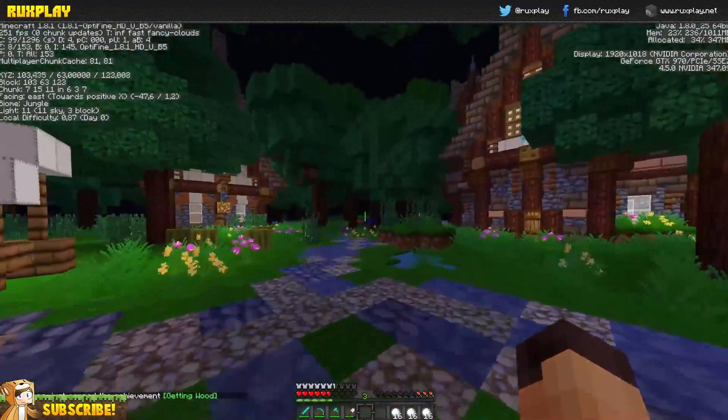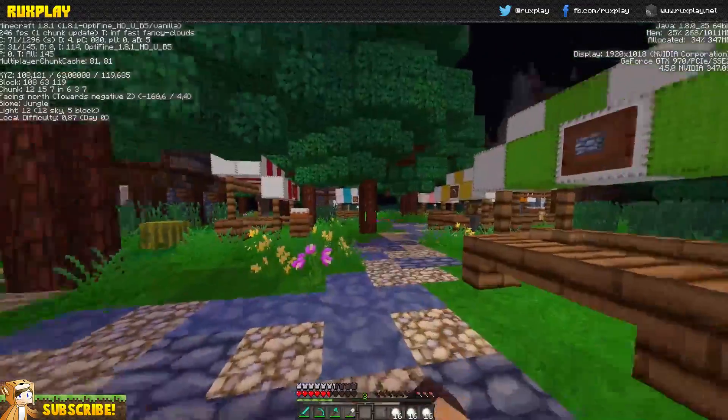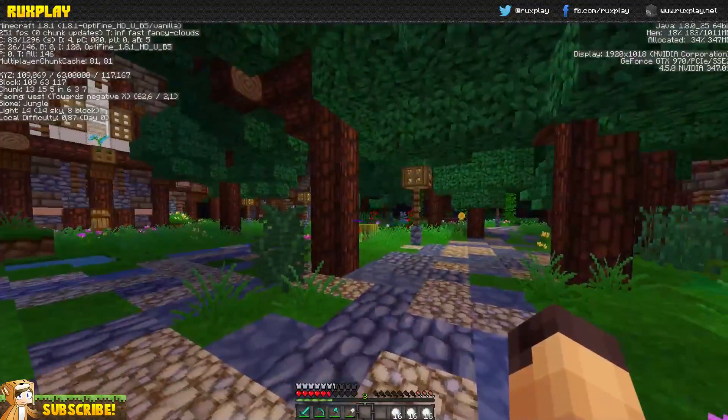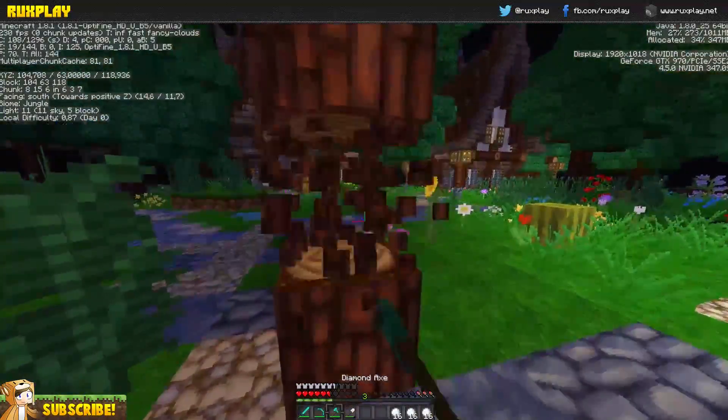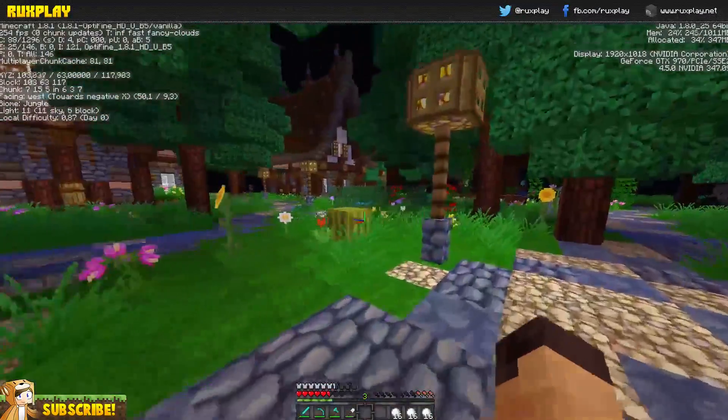I've got over 200 FPS now, which is awesome, and Minecraft still looks beautiful. It hardly looks different than it did before. As you can see, switching off particles and stuff really helps a lot — I got over 200 FPS.